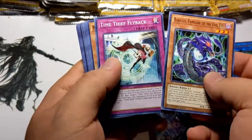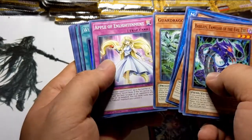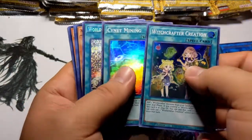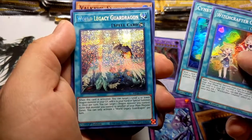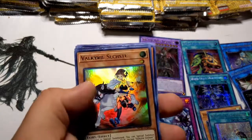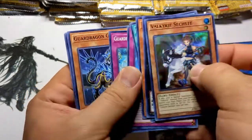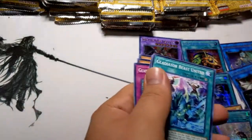Some Evil Eyes, some Time Thief, more Ten-Yis, more Ten-Yis, Guard Dragon. More Witchcrafters — I might have to make a Witchcrafter deck. Another Signet Mining and a World Legacy Guard Dragon, beautiful. I'm going to put that with the Monstrosity. Another Infinitrack Earth Slicer, Subterror Guru — if only I could get the field spell for the Subterras in this pack. I know it's not here, but that would be glorious.